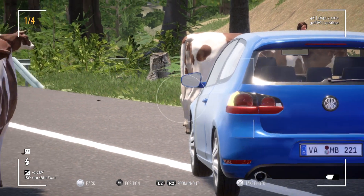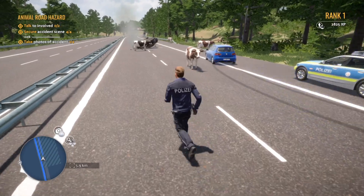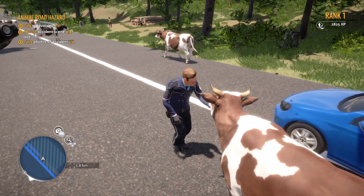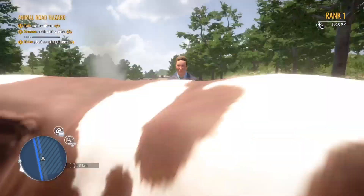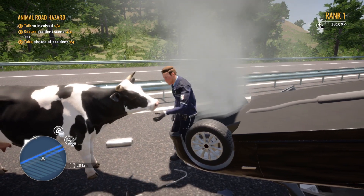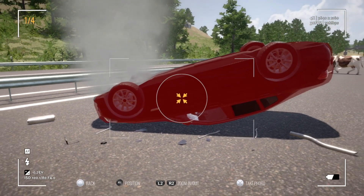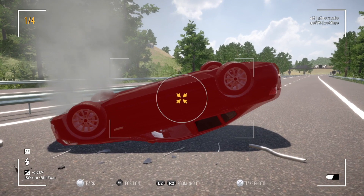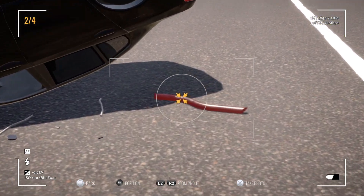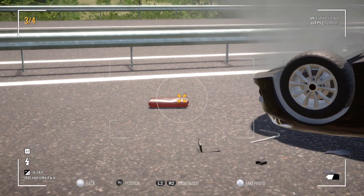That looks good — there's the first one. Probably what I need to do is get a bit nearer. Let's try to pat a few of these cows while I'm here — I can't get that one, he's running off. I'm just trying to see if we can get this trophy. I can't remember if it's five or ten — if it's ten we could be here a long time. Let's get the camera out and take one of that wreckage.